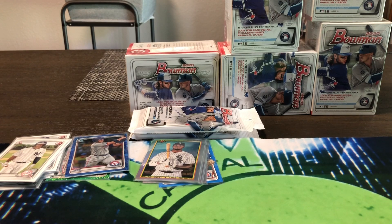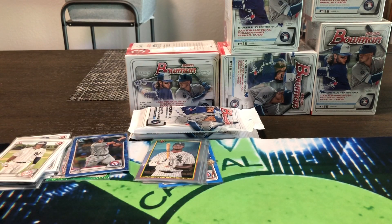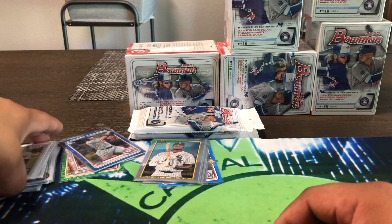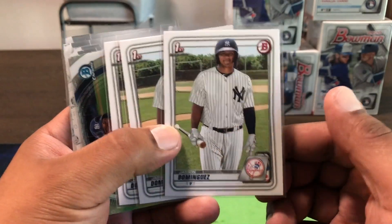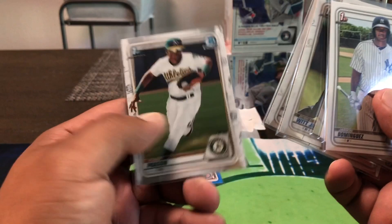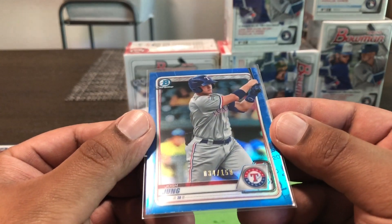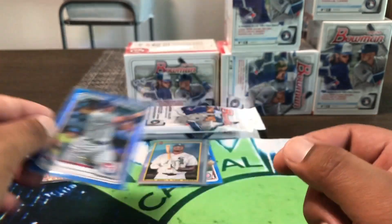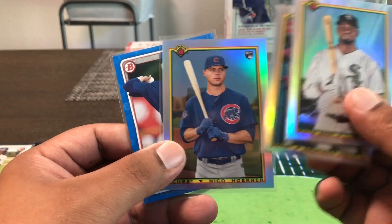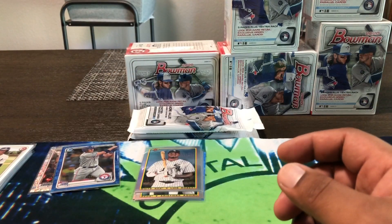All right guys, I'm almost done with this Bowman break — welcome to another video. Just to recap, I had a total of nine blasters, beginning six or seven value packs. I did the first part of the video. We pulled two more Dominguez paper cards, one chrome Bowman Scouts, another chrome Bobby Witt Jr. — so now we have three total — one chrome Robert Poisson, a Josh Jung numbered out of 150 blue, and a Luis Robert chrome 90 Bowman throwback.